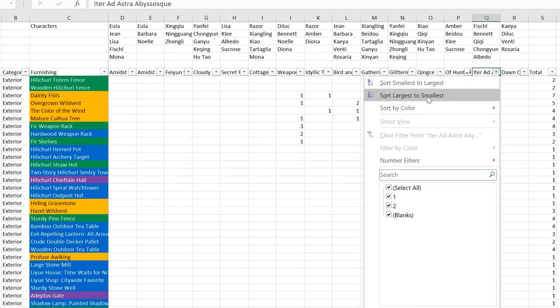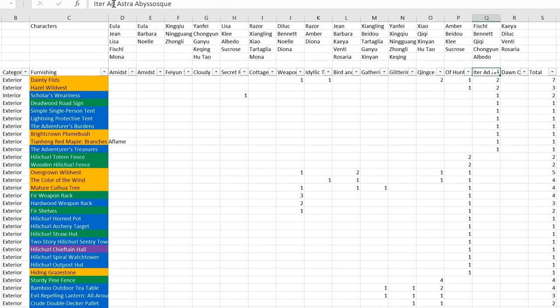Next up is the Abyss Order set - excuse my pronunciation, I'm still not sure how to pronounce it since I listen to the Japanese voice in-game. These are the items required. It's a good chance to make use of all your different tents. You don't really need to craft more than one of these, as you can see from the total figures here. This is the view for the set items in terms of tents and the camping concept.